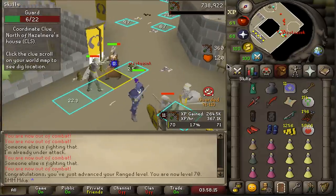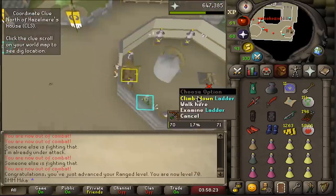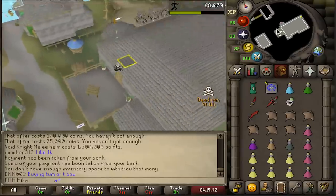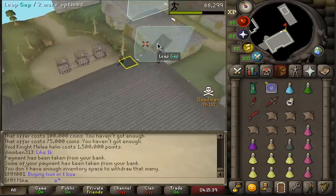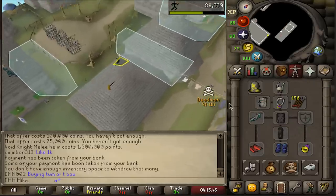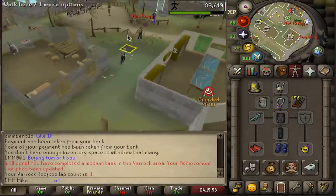Level 70 ranged! I can now use the hides for defensives and still use void for aggressives during breaches. Ten minutes until the breach — I'm a bit more ready this time. My sigils are still not great; going with guardian angel, consistency, and feral fighter for some melee hits. Ideally I'd have really good range gear with basic ranger and consistency, or a trident for mage with two major relics.